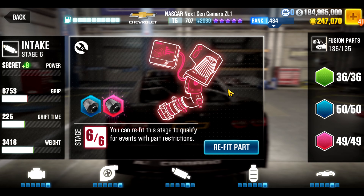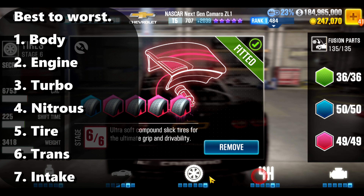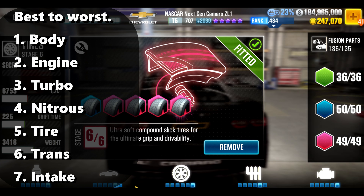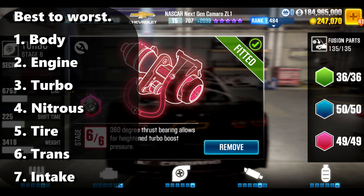That being said, I wish you guys the best of luck with this. To recap: the strongest to weakest stage sixes are body, engine, turbo, nitrous, tire, trans, and finally intake. Best of luck.